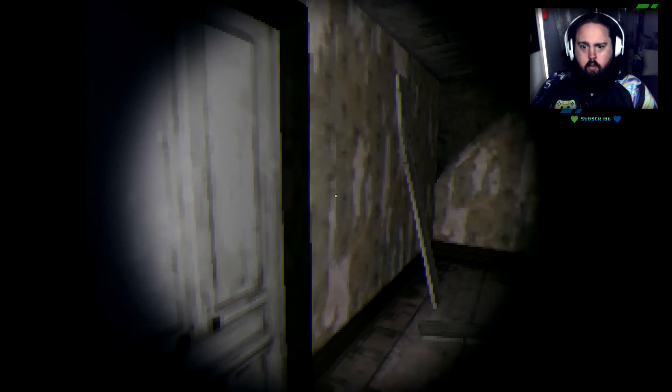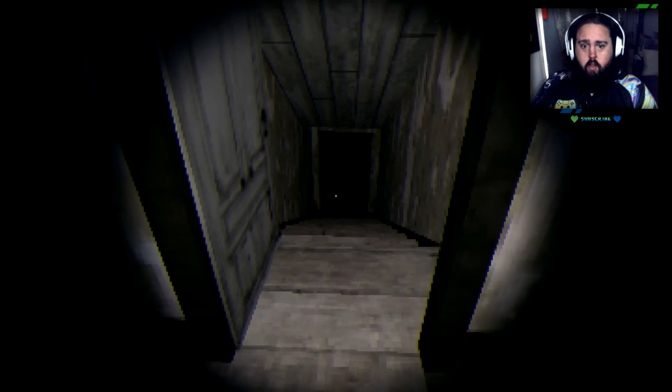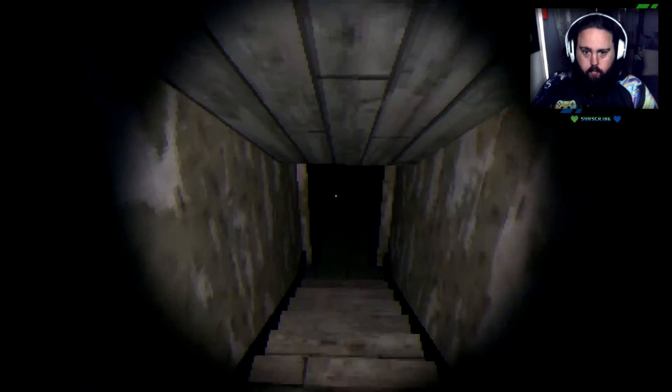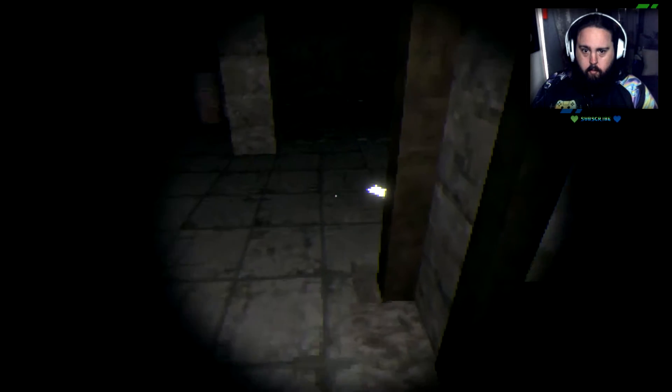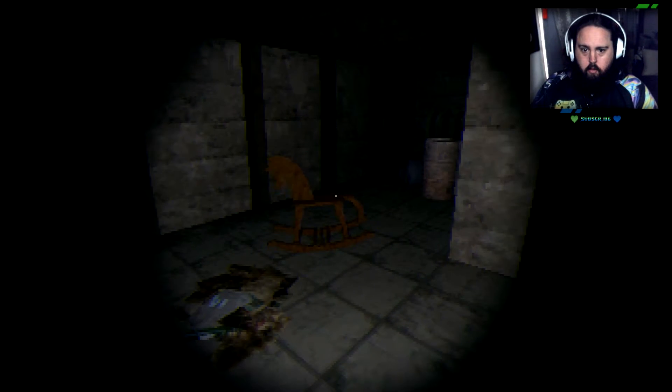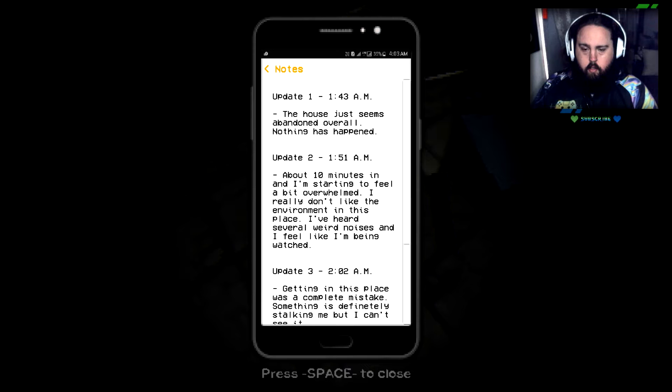Excuse me? Why does it have to be the room I have to go into now? I'm coming down! That locked behind me, I'm guessing. Someone left a flashlight. Update, 1:43 AM - the house just seems abandoned. Overall, nothing has happened. 1:51 - about 10 minutes in and I'm starting to feel a bit overwhelmed. I really don't like the environment in this place. I've heard several weird noises and I feel like I'm being watched.